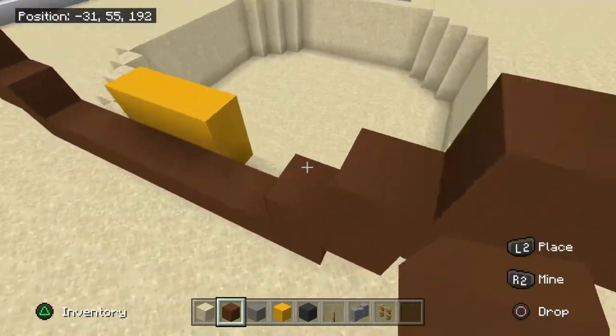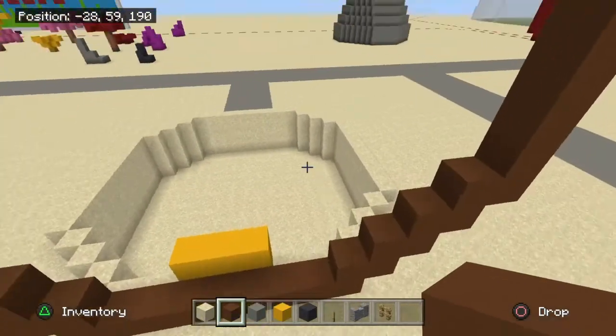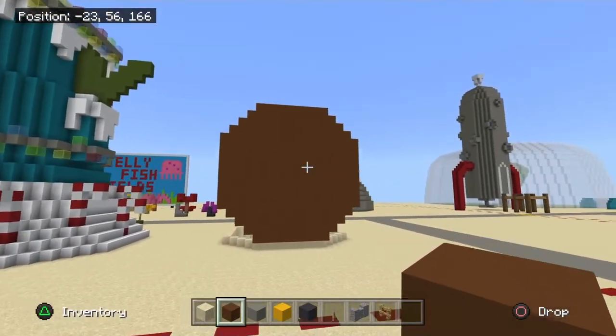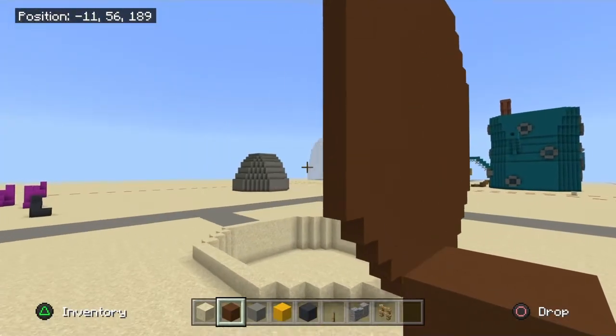After you've done that, fill it in. Fill all the way up with brown concrete and there we go — we've got the shape of the house.